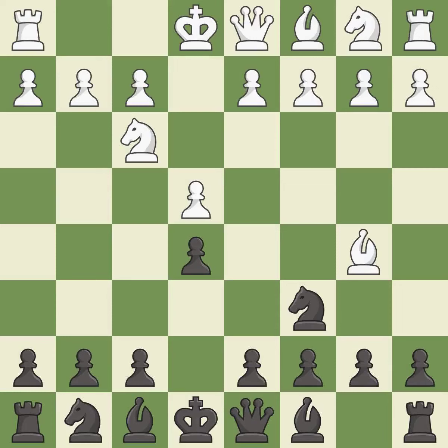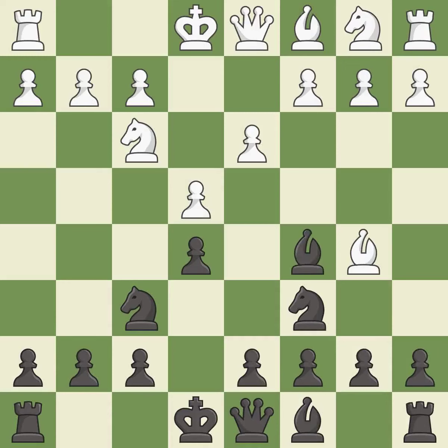The Ruy Lopez opening develops the bishop to immediately attack the knight on c6, the lone defender of the e5 pawn. Nf6 develops the knight and attacks the undefended e4 pawn. d3 protects the e4 pawn and allows the dark-squared bishop to develop. Bc5 develops the bishop, attacks the f2 pawn, and prepares castling.